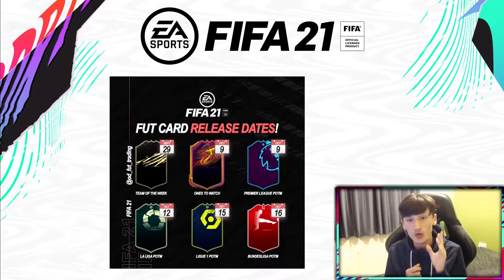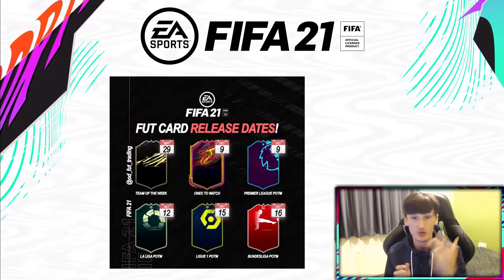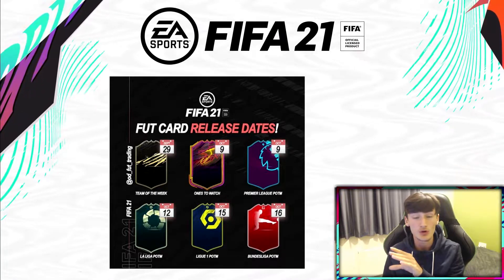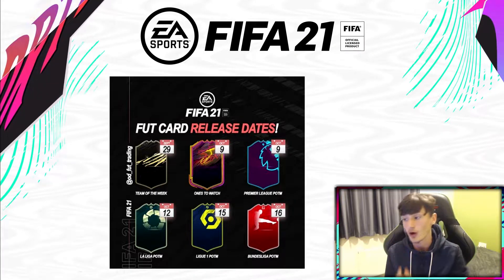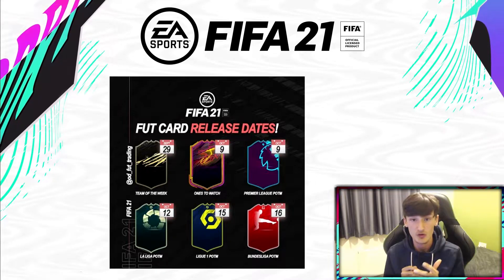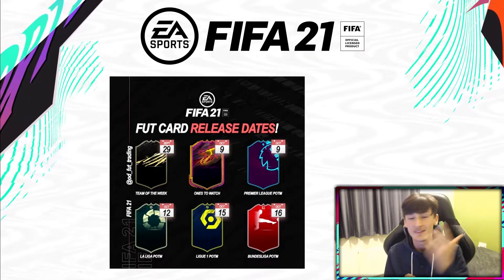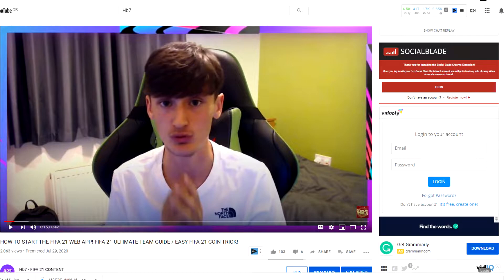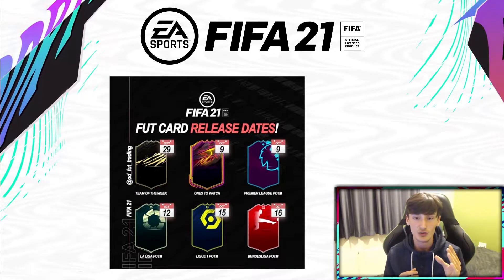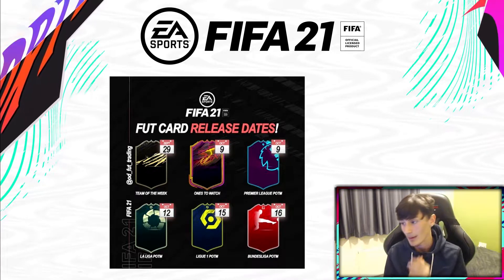Starting off, we've got the Team of the Week promo on the 29th of September. The web app is rumoured to come out on the 29th of September, so the Team of the Week is going to come out on the same day as the web app. For example, say Mertens gets in Team of the Week — if you pack him, you won't get his normal gold card, you'll get the inform card. So the first Team of the Week comes out on the same day as the web app. Just for clarification, EA Access is rumoured to come out on the 30th of September — the day after the web app — which is a whole new conversation. I'll have videos on my channel about what EA Access is and how to use it wisely.